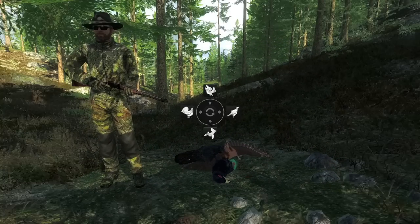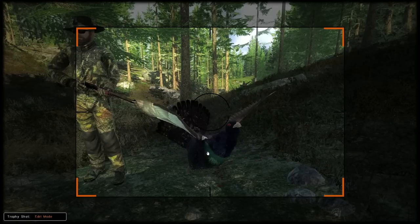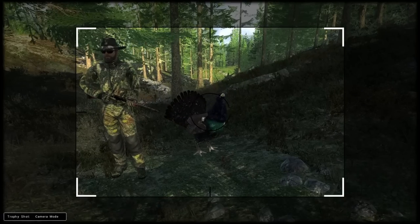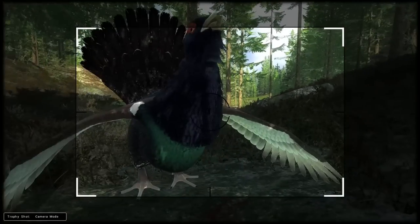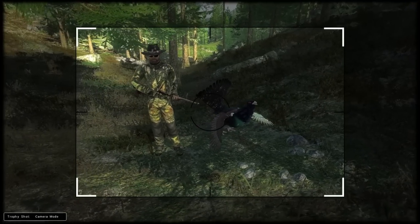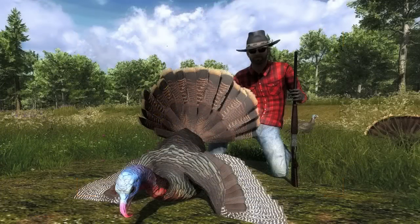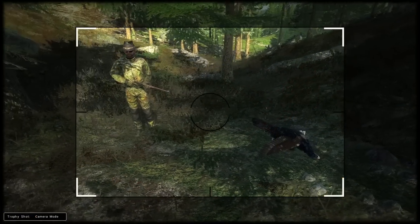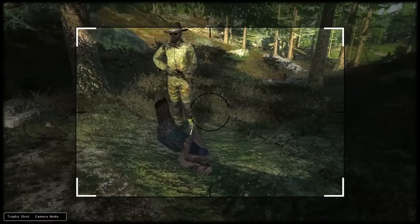I should also mention there are trophy shot poses — four of them here. There's sort of a flying pose, the starting pose which is quite nice, a just-standing pose, and then one that I guess is maybe starting to fly. I thought that one was going to be similar to the turkey one where you can kneel behind it with the fan folded out, but those are all sort of just simulating live poses, which typically I don't do for trophy shots.